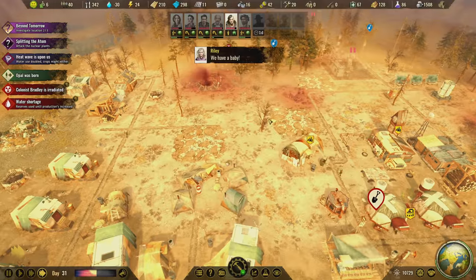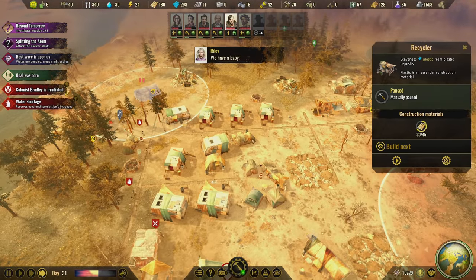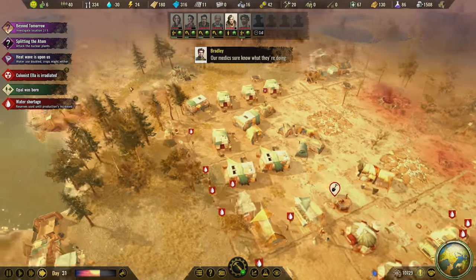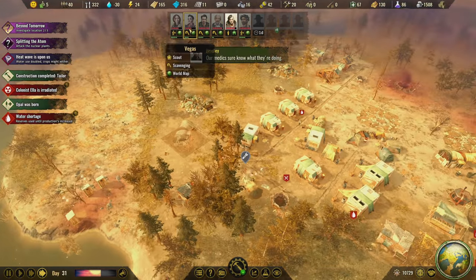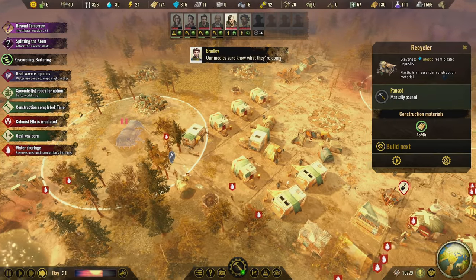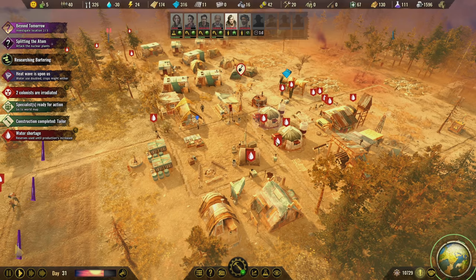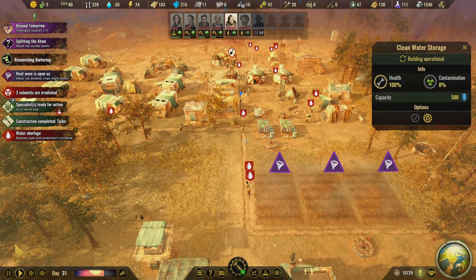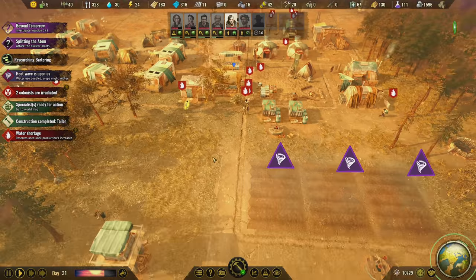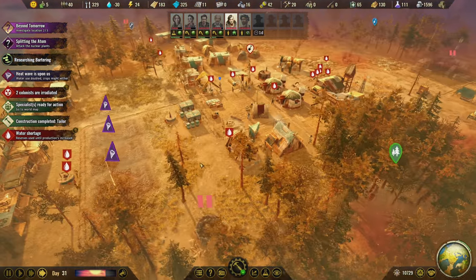We're going to get extra people on plastic now too. Maybe we just pause that - it's almost built. I don't need the plastic right now - I want labor on things that I need. So maybe I'll just pause it real quick. Uh-oh - wait, you're all thirsty? Oh no, you're all thirsty. Heatwave, go away! Heatwave, go away!